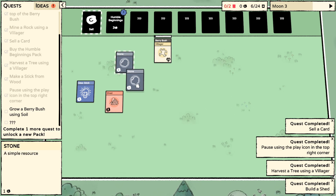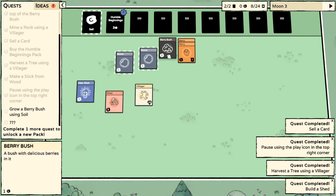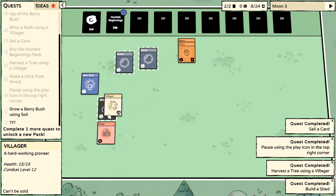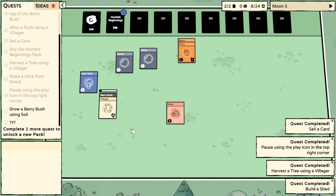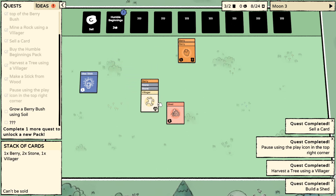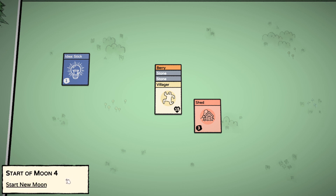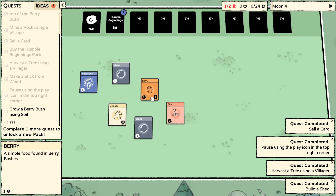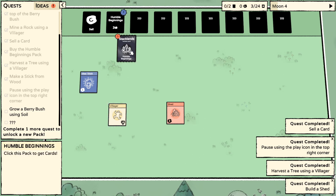Stone and stone? How do I get soil? Harvest a tree, make a stick from wood - it doesn't tell me how. Stone a berry bush, stick a berry bush, shed a berry bush. I'm not sure where I put this. Everyone was fed. I can't do anything with this, so I guess I need to sell it and buy a new pack until I get soil.